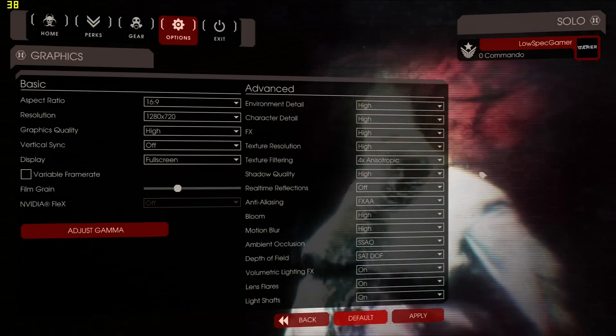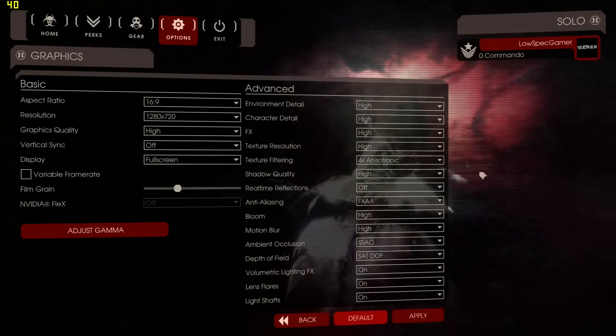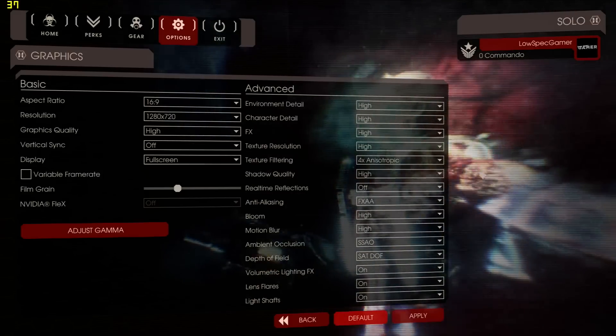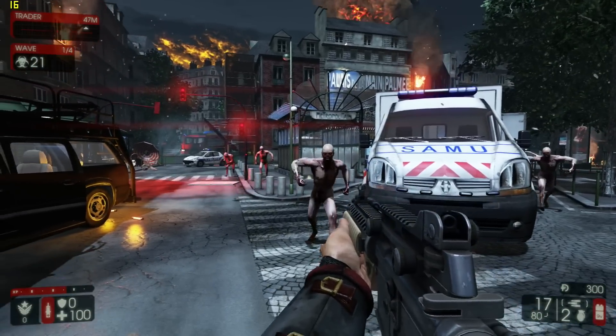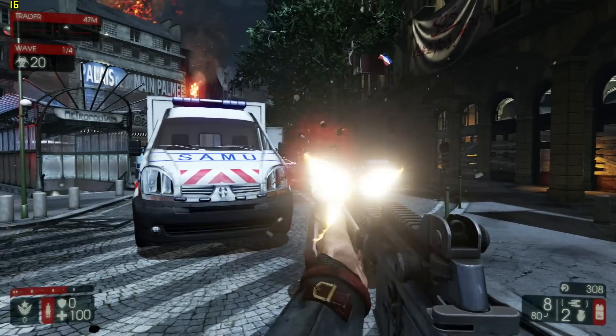As of today, Killing Floor 2 is in early access, meaning that a lot of balancing and features are being added. Right now a preset system does not seem to be in place. This is the default configuration, which is basically a high preset — and high means an average of 15 frames per second just walking around. Kind of unexpected, but we have seen worse. Let's see how much of a difference the settings do.